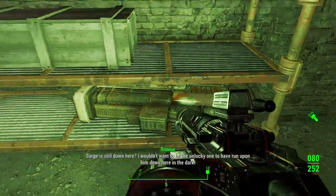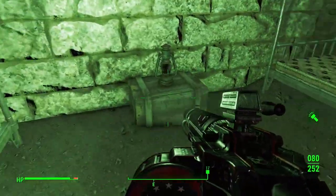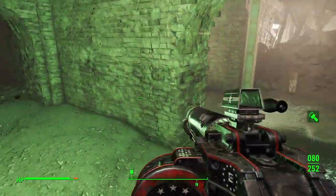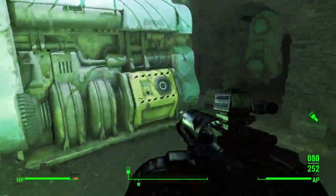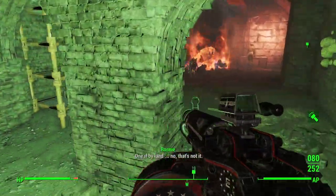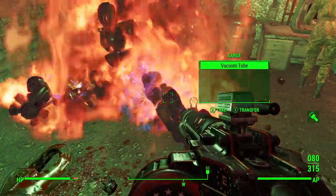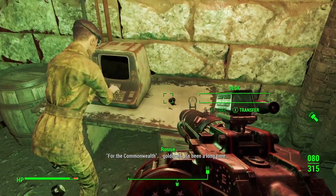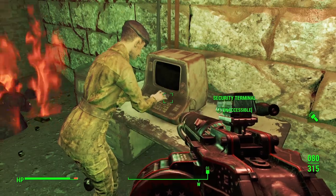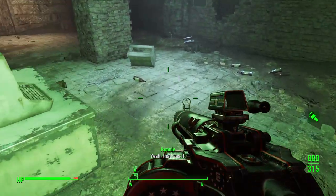Is he still down here? I wouldn't want to be the unlucky one to run upon him down here in the dark. Got some nice beds, footlocker, 50 cal. I used to know this password — 'One if I land'? Nah, that's not it. 'For the commonwealth'? Gah, darn it. It's been a long time. 'United we stand.' That works — yeah, that was it.